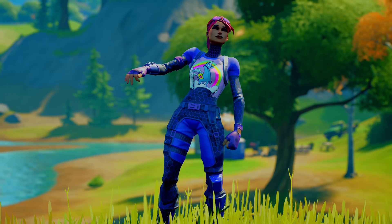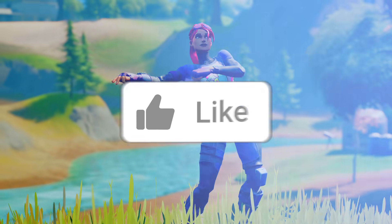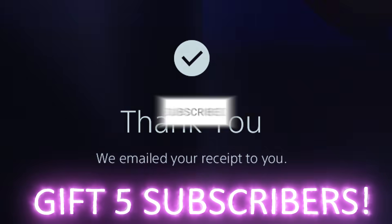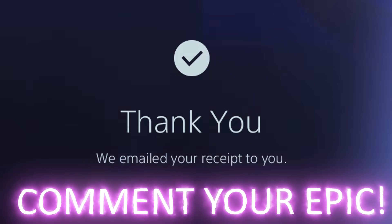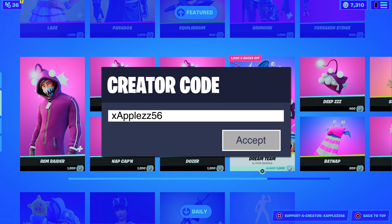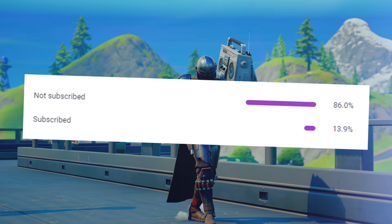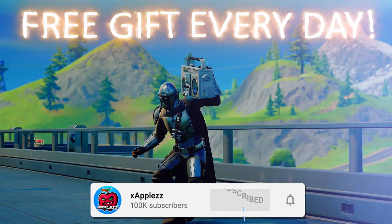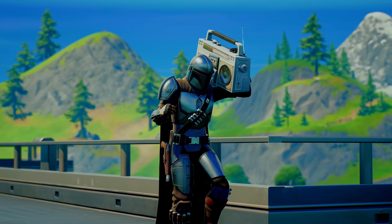In today's video we're going over new free rewards you guys can instantly claim within this update, including emotes, free skins, back blings, some Predator rewards, and much more. Don't forget to subscribe and like the video — I give five subscribers every single day something brand new from the item shop. Drop your Epic name in the comments if you want to be gifted, and use my support creator code xhapples56 in the item shop.